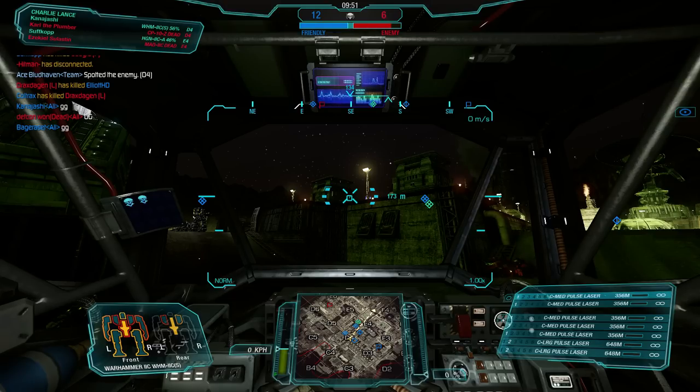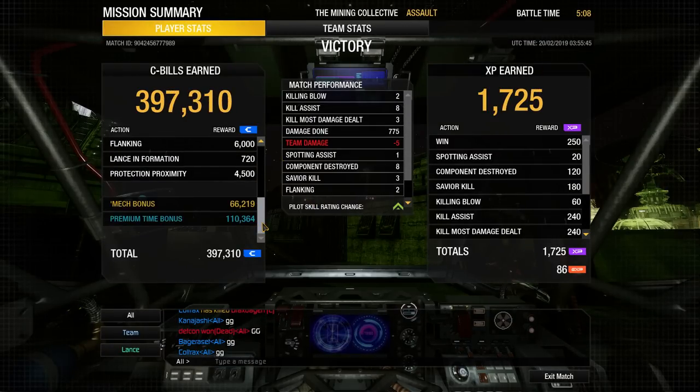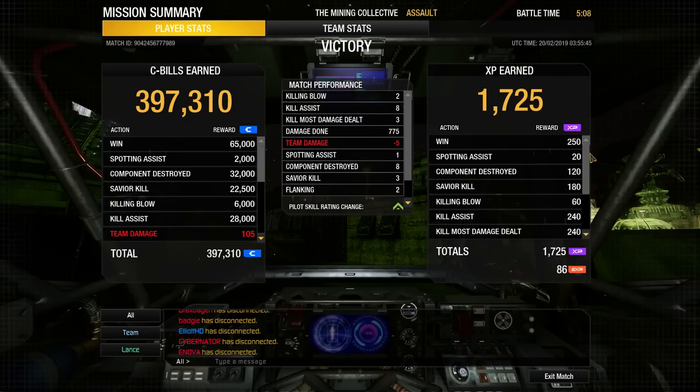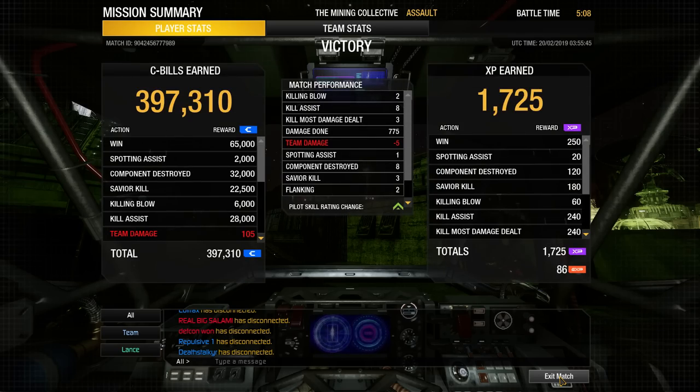Look at that damage spread on the mech — even all throughout, it's glorious. 397,000 C-bills with the juicy green room-time and mech bonus, two kills, eight assists, most damage dealt with 775 damage done, and 1,700 experience. This mech is just doing great things. Top damage as expected. Let's head off to one last match with this mech.